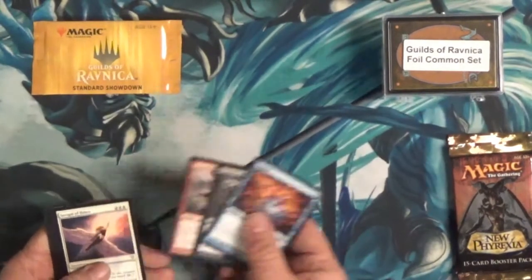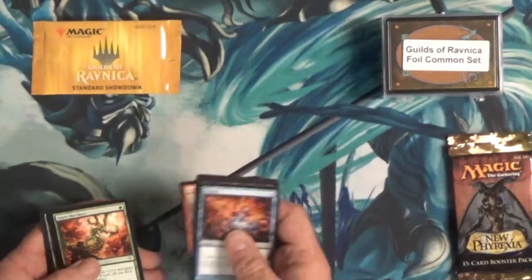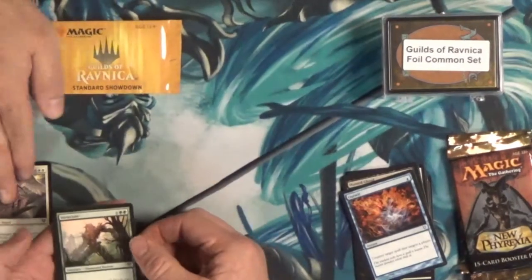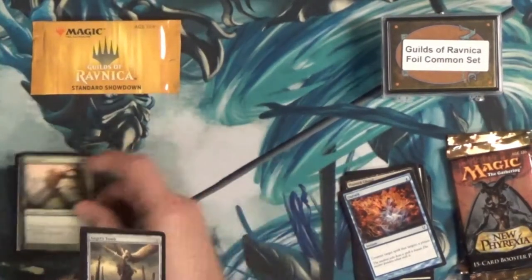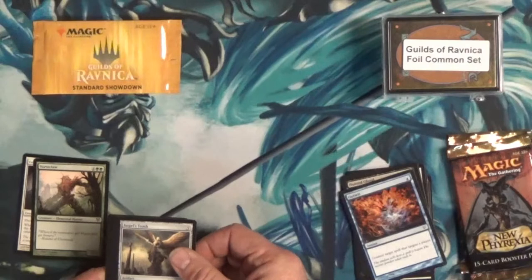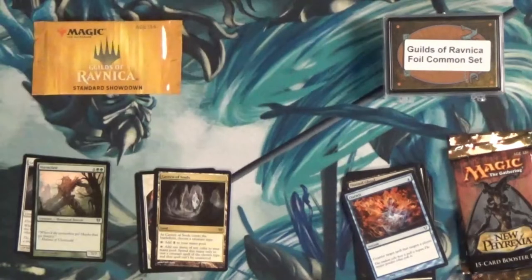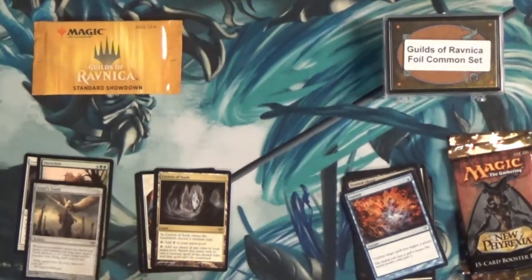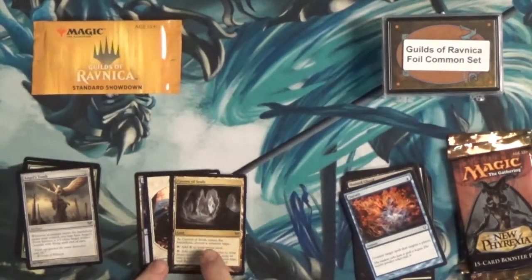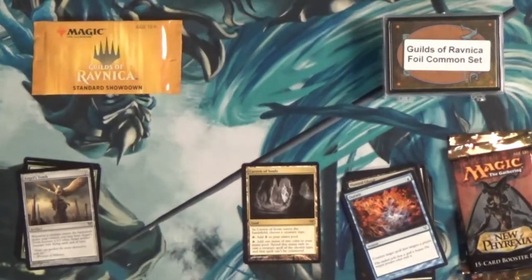Alright, scrolling through pack one — four, five, six, seven, eight, nine. No foil, but there are still good cards in here: Golden Knight Redeemer, Vorstclaw, Angel's Tomb — that's a good card. And the rare is... is that a Cavern of Souls?! Shut the video down, we're done! It's not the foil but it's still a good card. That was the first pack. That's $65!